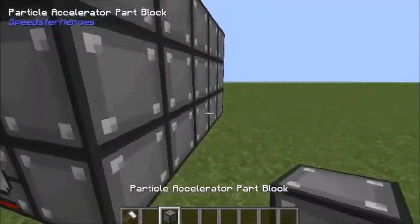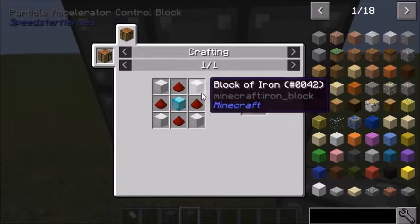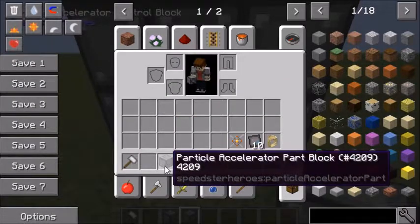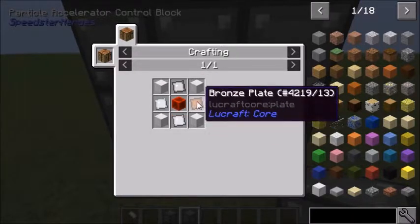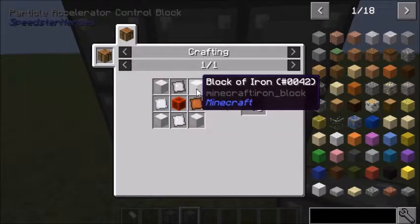You need these particle accelerator blocks and this control block. To make the control block, you need 4 iron blocks, 1 diamond block, and 4 redstone — crafting recipe like that. And for the particle accelerator part, you need an iron plate, a silver plate, a palladium plate, a bronze plate, and 4 blocks of iron.